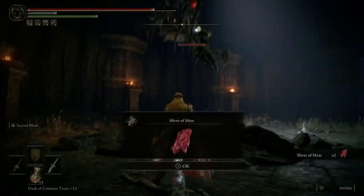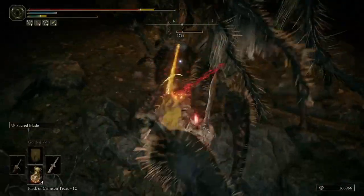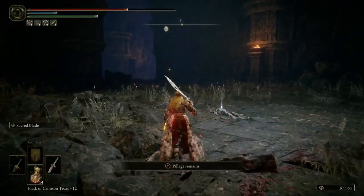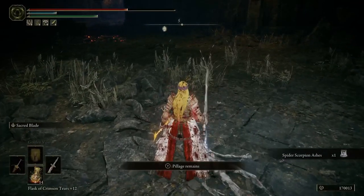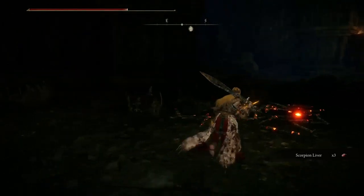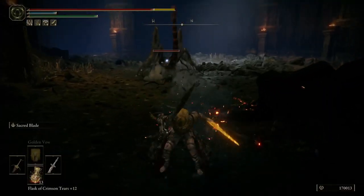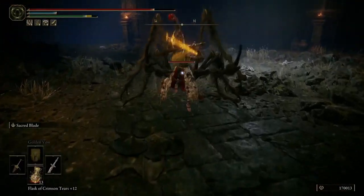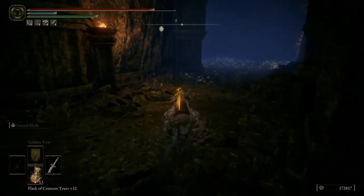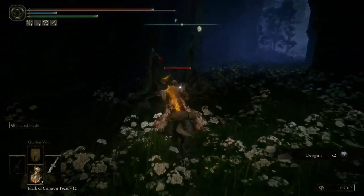You're gonna go down as soon as I grab the item. Oh my god — that's a stronger scorpion. Spider scorpion ashes — that's very cool. Are these big spider scorpions? I think they'll just give us the smaller ones. I didn't think his friend was gonna be like a super scorpion. More scorpions.